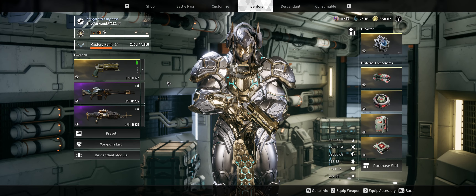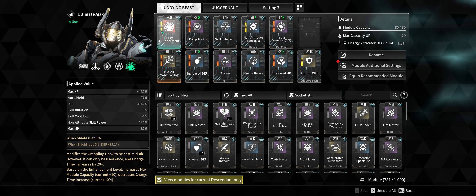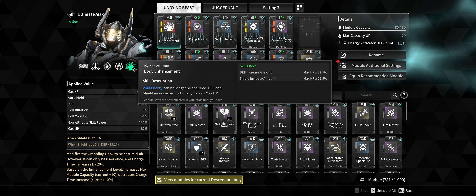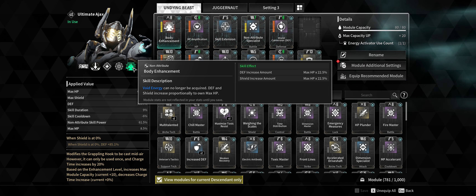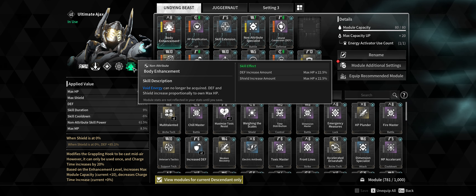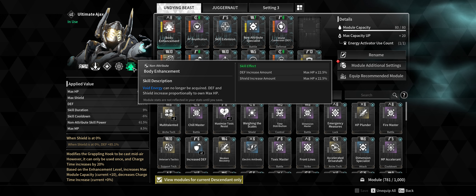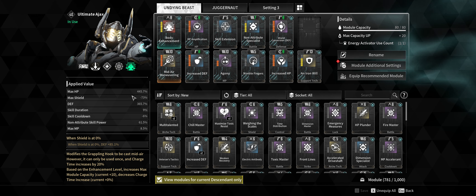Now let's get into the descendant modules. The transcendent module I'm using is Body Enhancement, which fundamentally changes how you play Ajax. Normally you'd build up Void Energy to cast an enhanced skill, but with Body Enhancement, that goes away and instead you get a 22.5% boost to Deep Defense and Shield based on max HP. Since I'm no longer collecting Void Energy, all of that goes to defense and shield, so getting HP as high as possible becomes really important.